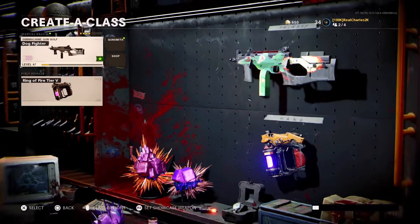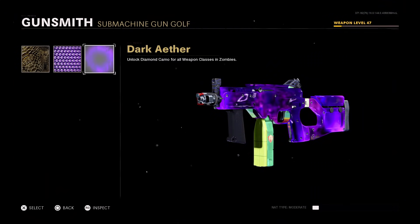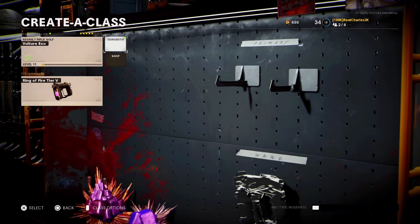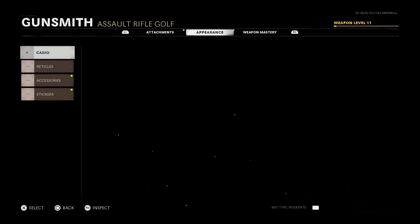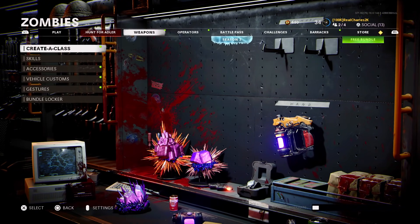As you guys can see, here's my LC10. I'm gonna go over to the gunsmith, go over to appearance, go down to camo, zombie mastery - and as you guys can see I have dark ether on it. This does work for multiplayer as well. Let me show you guys another gun - I'll use my Fara as another example. Go to camo, zombie mastery, and as you guys can see I have dark ether available for that too, and that's only level 11.